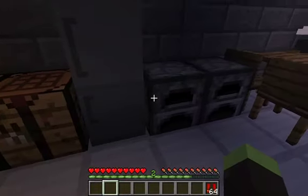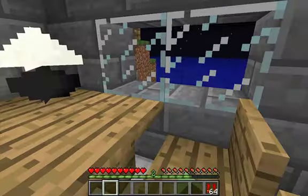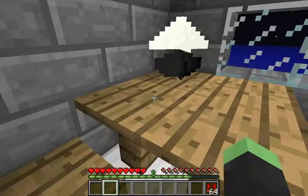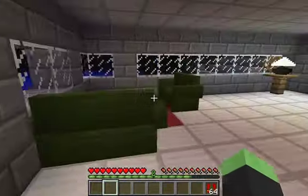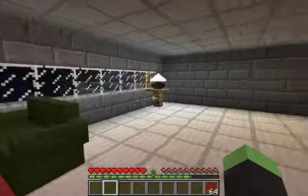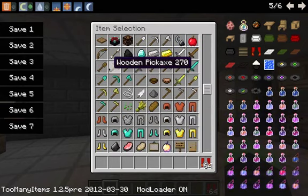There's also a furnace, lamps, chairs which you can use, and this is just a normal table — you can jump on it. So that's pretty much all there is to it.